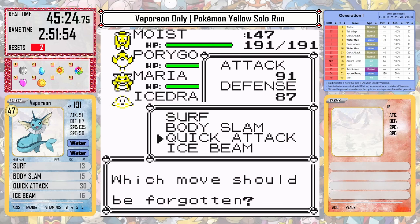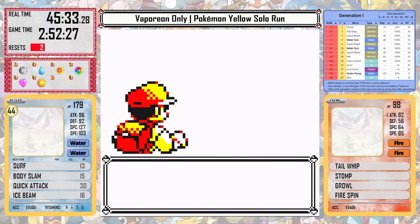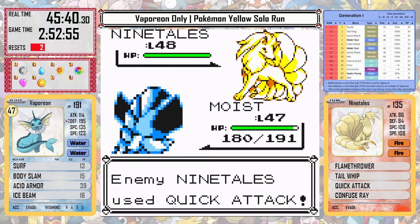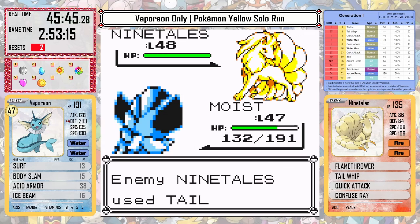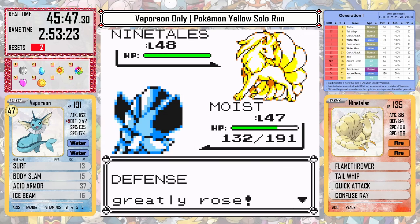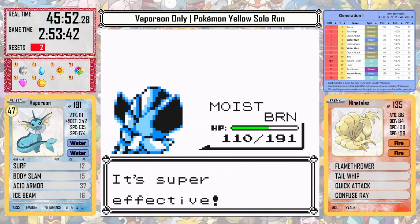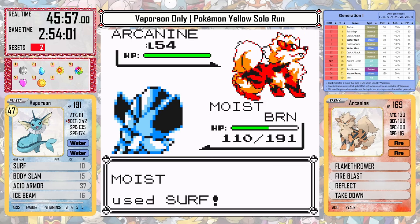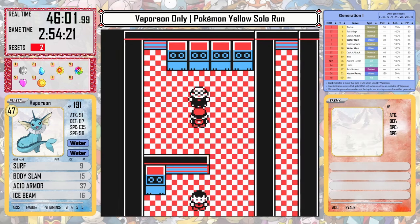For Blaine I want to be level 47, specifically for Acid Armor. This is an incredible move and it does badge boost me — unlike Reflect, this will actually apply that, allowing me to stack up my Speed and Special which helps a lot against Blaine. I go in and start stacking, but I do get burned by the Ninetales, which puts me on a timer so I have to start using Surf. Luckily Vaporeon doesn't take a lot of damage now that it has high defense and resists fire moves, so it takes a pretty easy win — even with the burn.